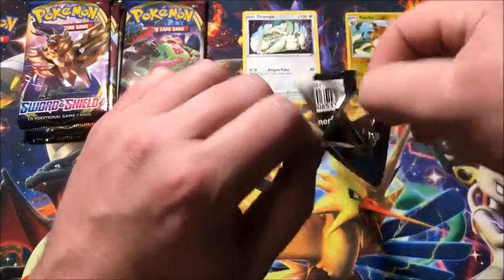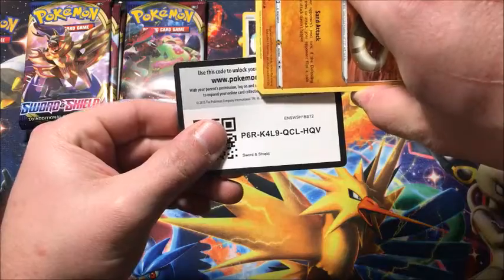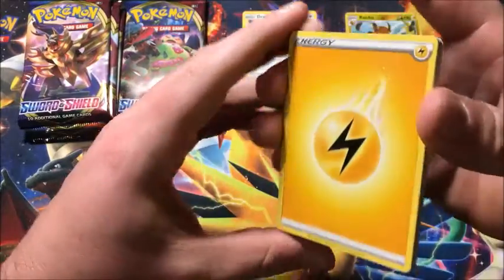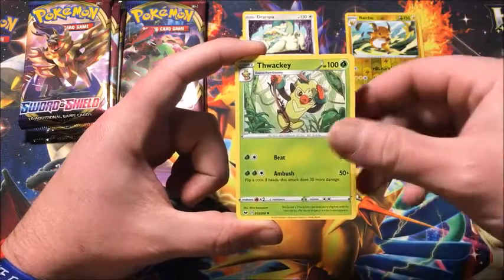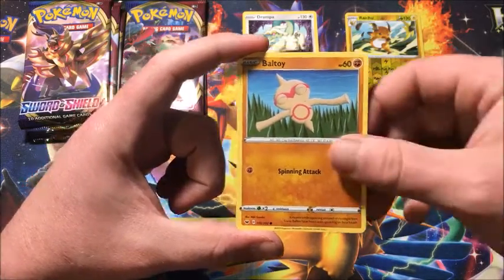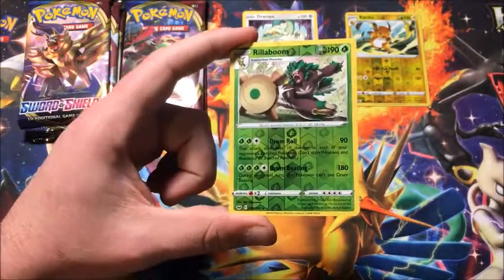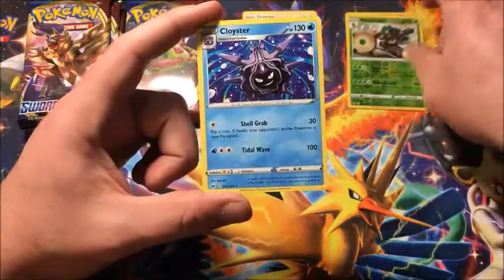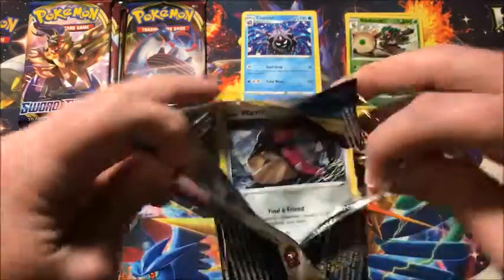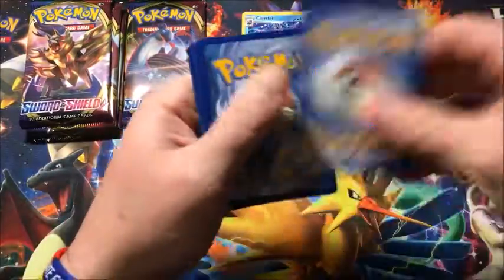We'll do all four pack arts instead of doing the same back to back - change it up a little bit. Starting off we have Lightning Energy, Seeking, Lucky Egg, Silicobra, Yamper, Grookey, Quick Ball, Toy, reverse Rillaboom - this is my first one pulling so that is another reverse rare, that's two in a row - and the rare is a non-holographic Cloyster. I'm excited because I haven't seen the Rillaboom cards so I was interested to see what it looked like.